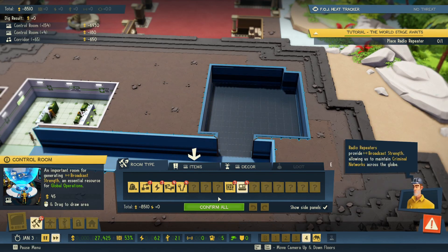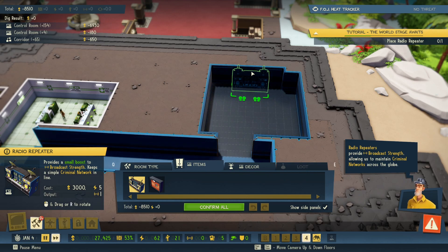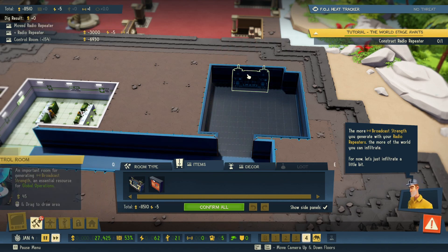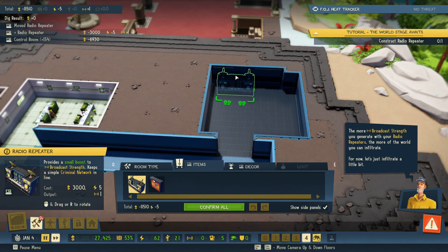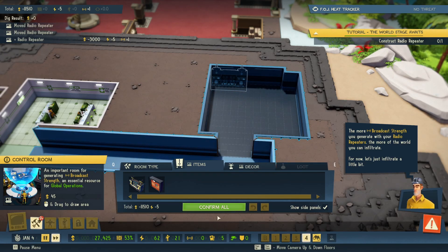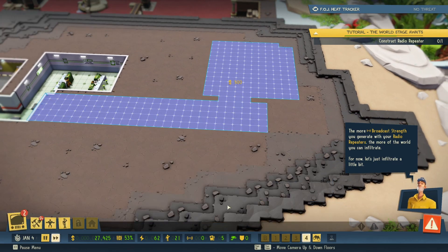Radio repeaters provide broadcast strength allowing us to maintain criminal networks across the globe. The more broadcast strength you generate with your radio repeaters, the more of the world you can infiltrate — for now let's just infiltrate a little bit. Okay, so we made it large enough, we have the radio repeater in there, we're gonna need a door. Let's go ahead and confirm all of that.